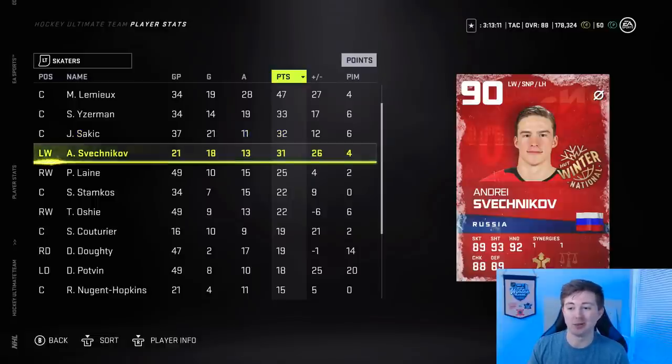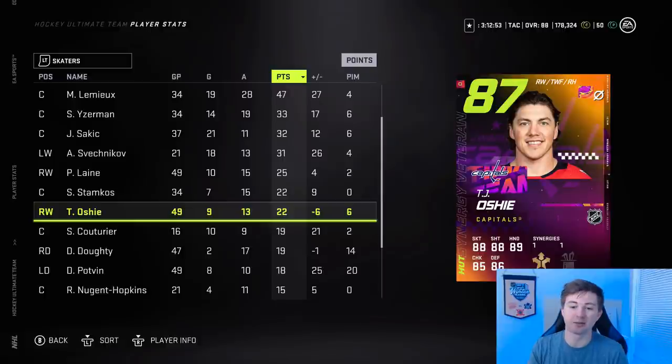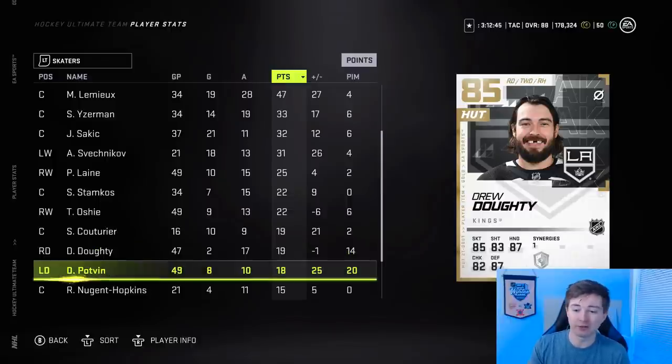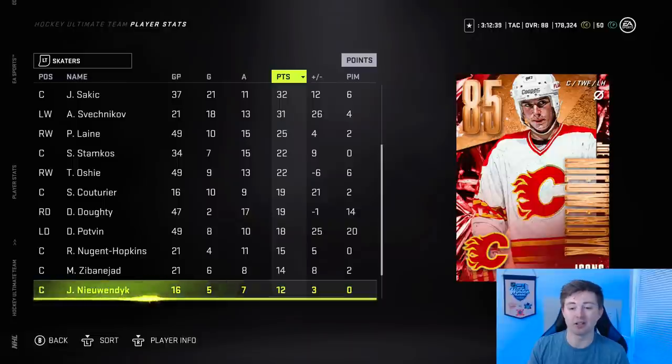Svechnikov there is a goal scorer — 18 and 21, free Christmas card, 31 points in 21 games, ridiculous. Laney there, 49 games played, should probably have more points but he's got a really good shot. Stamkos has played really good for me — I randomly got him in a mini pack, couldn't believe it. Couturier is over a point per game, can't ask for more than that. Nuge there, 15 and 21, very good card. Nuyendyk actually surprised me how well he's played.